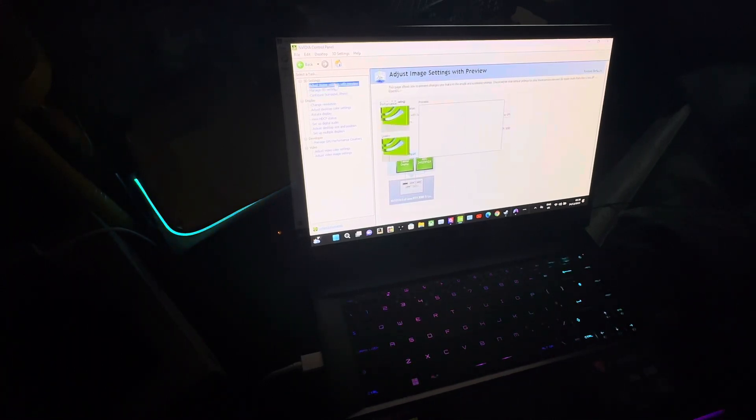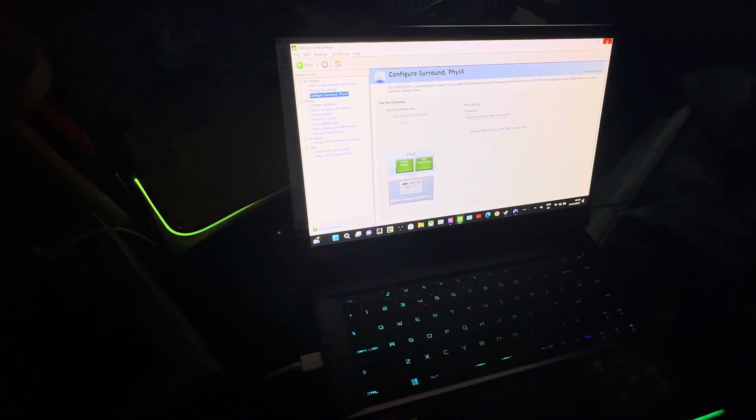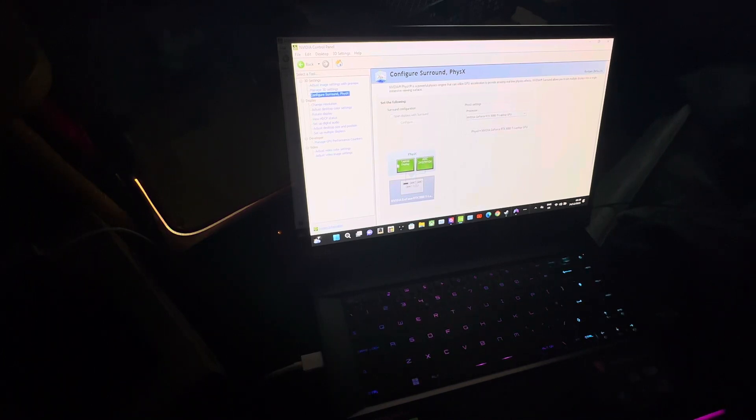It's now saying RTX 3060, which is good. And 3080. I'm confused now. It's now reflecting — laptop GPU and AOC. So both of these are using the graphics card.